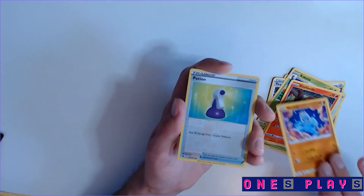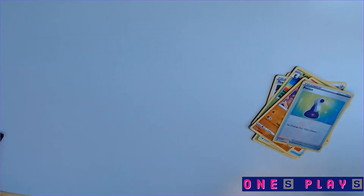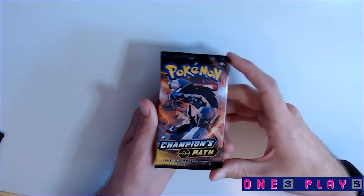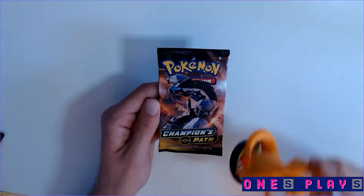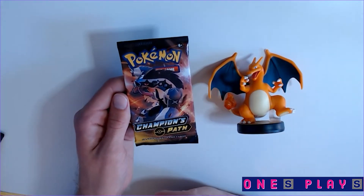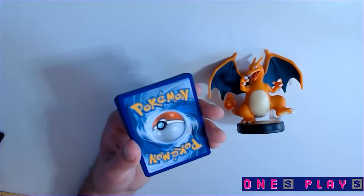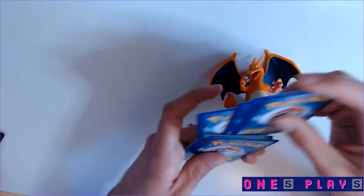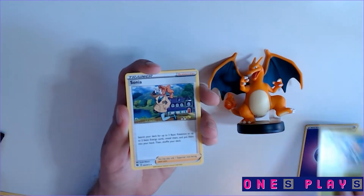Reverse holo potion. Another Hatterene. I hope this last Obstagoon pack gets us a rainbow — obviously shiny Charizard would be best, but we haven't gotten a rainbow yet. Maybe we need a good luck charm — let's put our Charizard figure right here. Maybe he'll summon his friend. This will be the only video he's in based on his face — unless it works; then he can be in all the videos. I like how he's looking at the cards from a side angle, like 'all right, show me Charizard.'